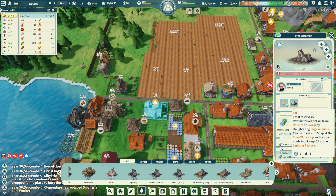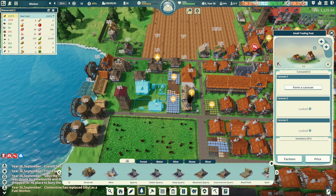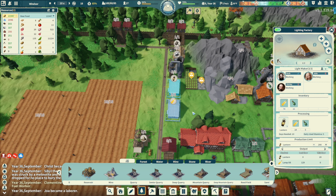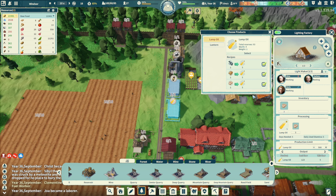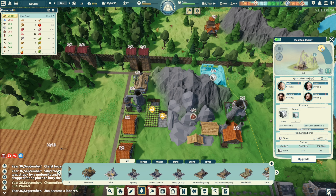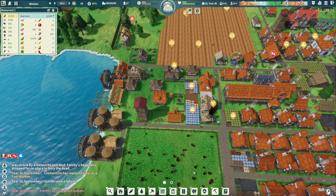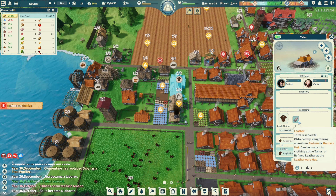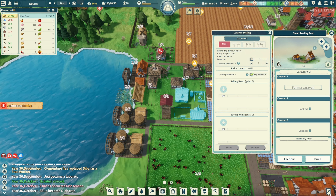We need fat. Did we send a caravan out for some fat? We might need it. You keep making lamp oil, make the lanterns - we made 25 lanterns already. We have a lot of clothing. We have 86 leather too. Let's send out a caravan for some fat.